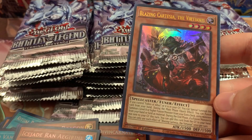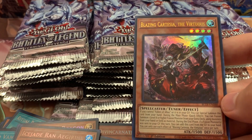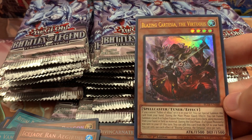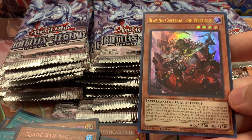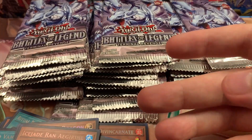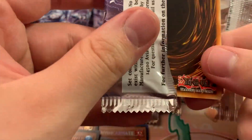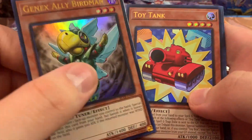Blazing Cartesia — this is what I say about reprints. This card has been reprinted multiple times. I think it first came out in a Collector Rare set, then it became a Starlight Rare at another point, and now it's an Ultra Rare again. And I think more than likely there's a QCR of it in here, though at the same time I don't see it on the list.